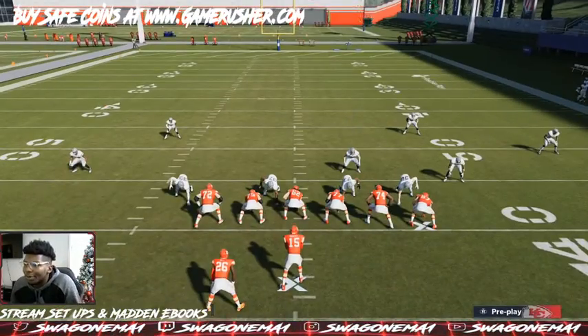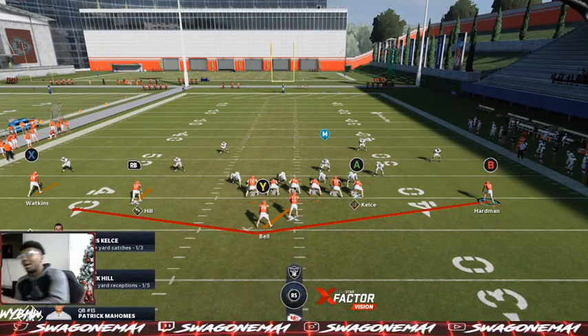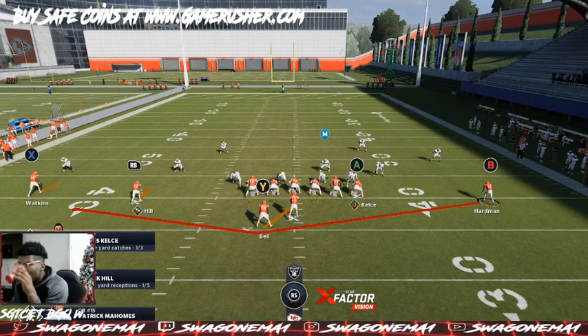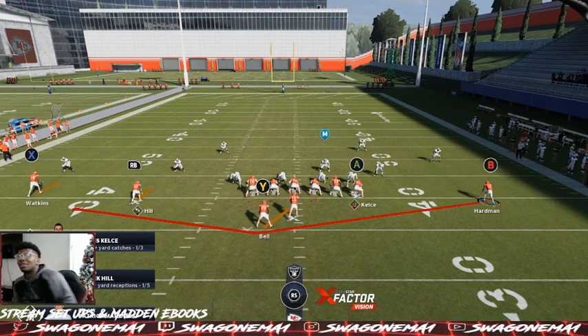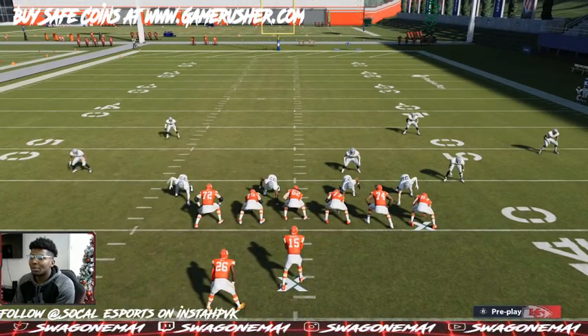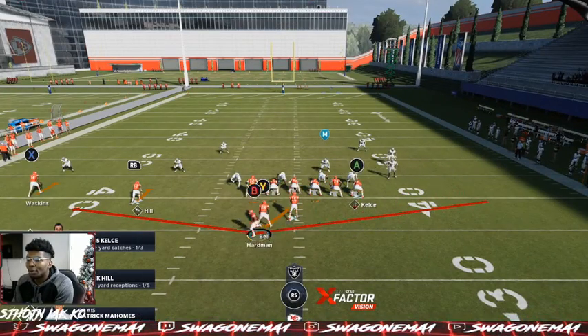What you want to do is an Orbit, so it's like an RPO. I'm reading the backside — we're reading the left side of the field, left side of the build. We're going to snap, have this Orbit come around. We're going to go instant replay so you get a little left side look. So we got the Orbit.